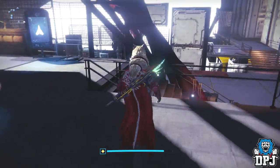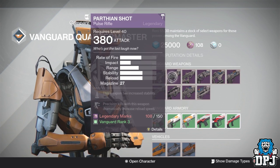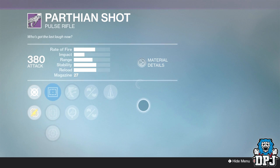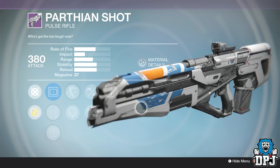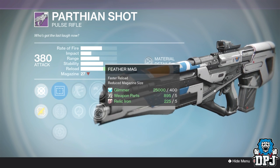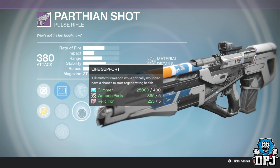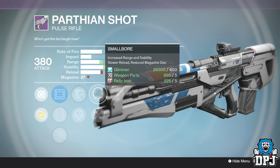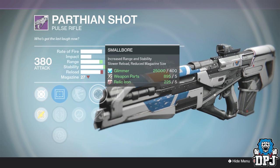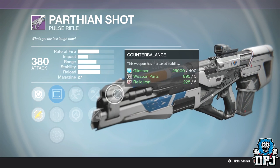Now onto Vanguard. They have a couple of weapons worth a double look. The first is the Parthian Shot. We all know it's a two-burst headshot kill if you land both bursts to the head — though it has to be at relatively close range due to damage falloff. This week it has Counterbalance, Smallbore which increases stability and range but lowers mag, or Feather Mag which lowers mag but increases reload speed. Also Outlaw or Life Support. It doesn't need many bullets — 21 to 24 bullets is fine. Parthian Shot is probably worth your time checking out.